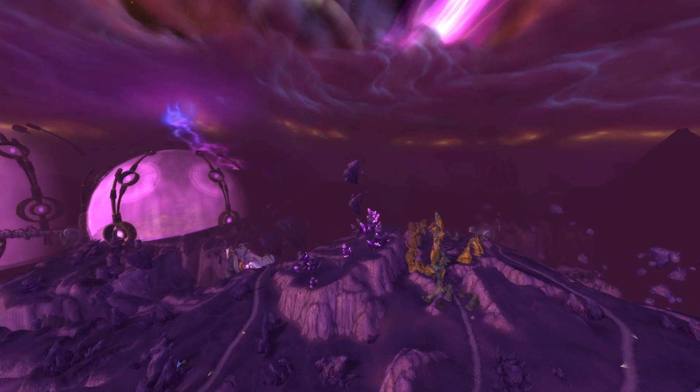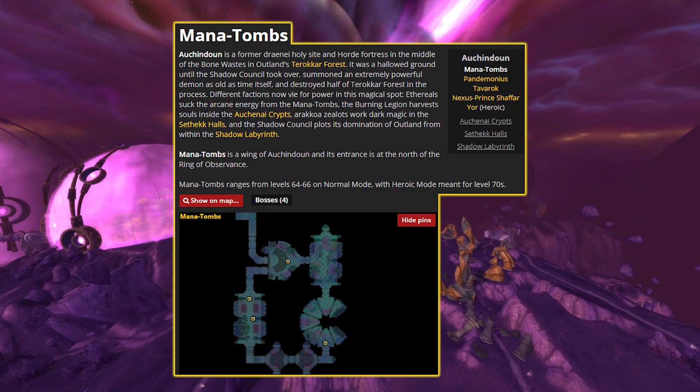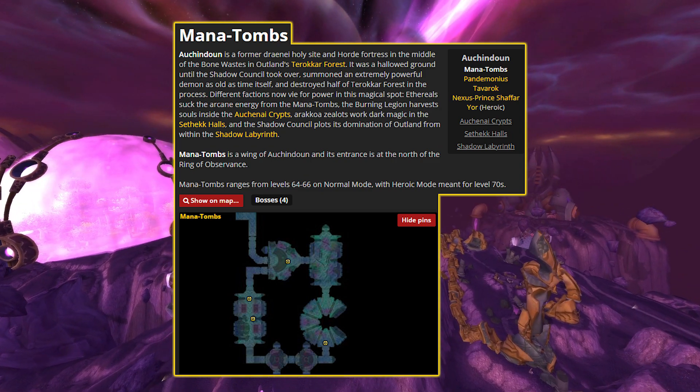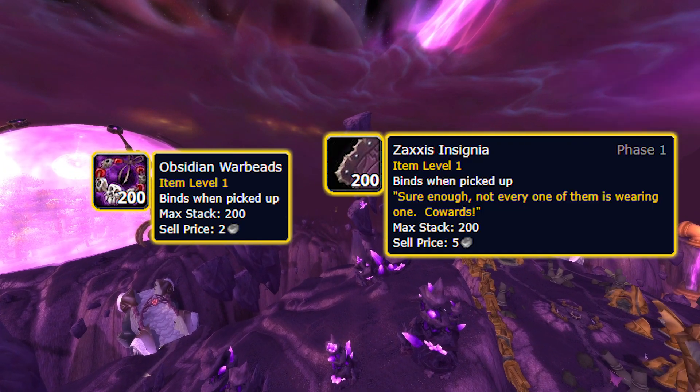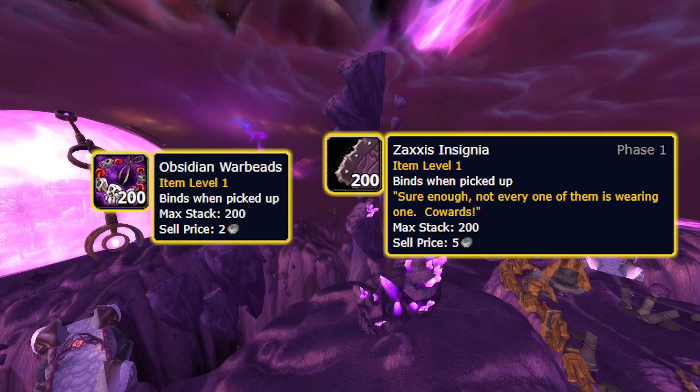If you've completed all of those quests, you still have a few options left for Consortium rep. Mana Tombs provides rep on normal mode up to Honored, and from Heroic mode it provides rep all the way to Exalted. The Obsidian Warbeads and Zaxxis Insignia repeatable quests also provide rep up to Exalted as well.